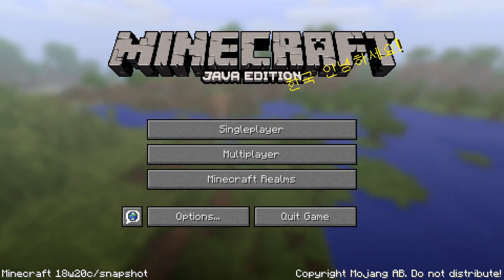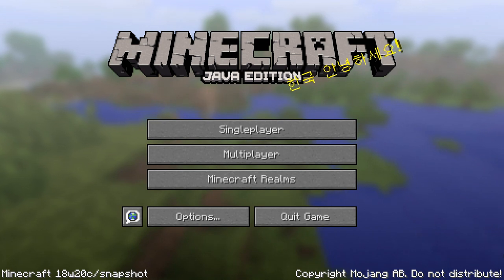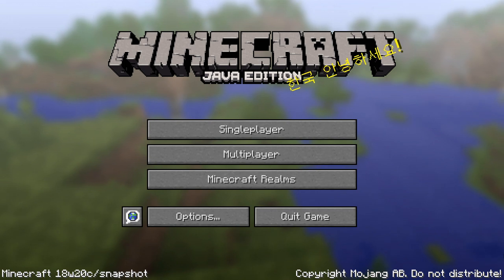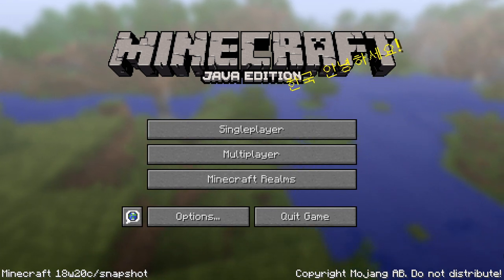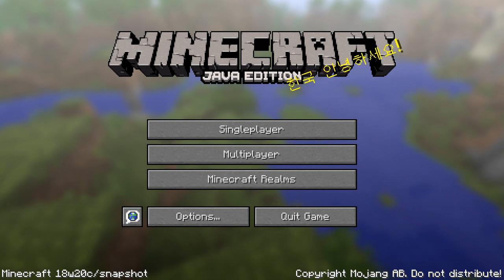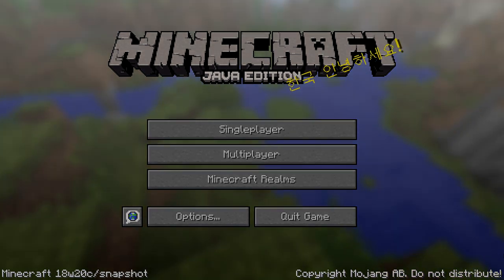Some map-making related things too. The first character you typed in a command block wouldn't let you hit done — that's fixed. Rotation selector arguments didn't allow the maximum to be lower than the minimum, and that's fixed. And barrier blocks used by map makers would affect the level of sunlight, and that is now fixed.